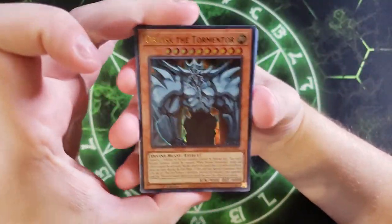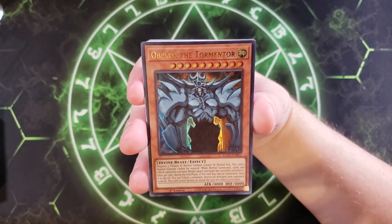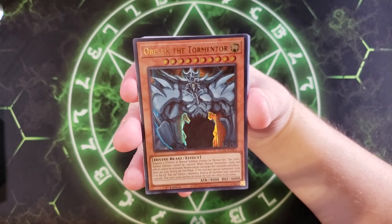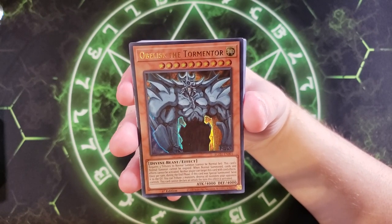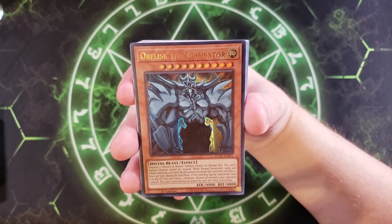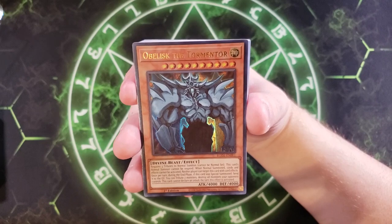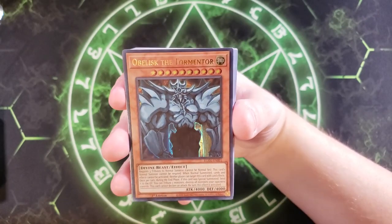You get an Obelisk the Tormentor. He requires three tribute monsters — a big 4,000 beater — and he cannot be targeted by card effects. Once per turn during the end phase, if this card was special summoned, send it to the graveyard. You can also tribute two monsters to destroy all monsters your opponent controls, though this card cannot attack the turn you activate this effect. Still really good as a 4,000-attack beater.